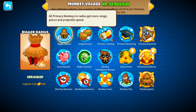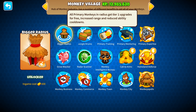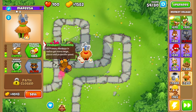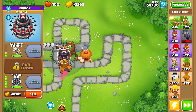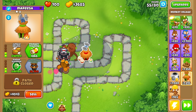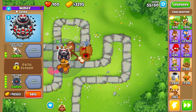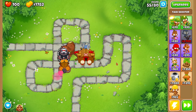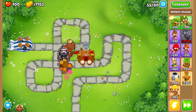Primary Training is going to allow all your primary monkeys in radius to get more range, pierce, and projectile speed. Once you finally get to Primary Mentoring, all monkeys in radius get tier 1 upgrades for free, increased range, and reduced ability cooldowns. All of that combined means Primary Mentoring and Primary Training are going to be the number one thing you want to buy to make your towers more powerful. And I think the number one thing that really helps out is your Tac Zone — it's going to be pretty significantly awesome — and that's why the Tac Zone in combination with Pat is going to be so absolutely beautiful. We're probably good until round 80 plus at this point.